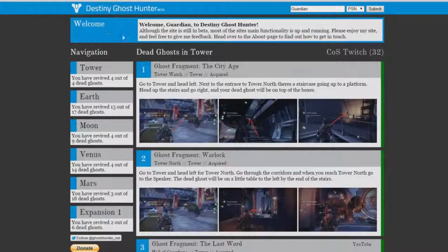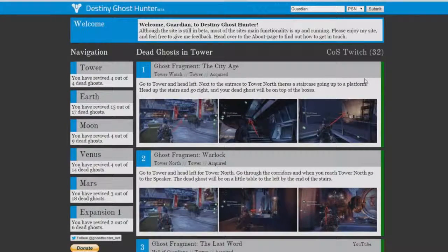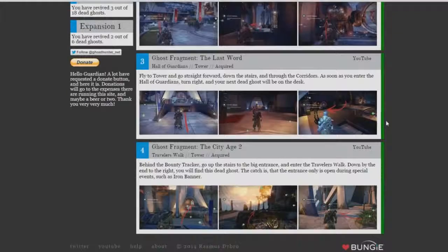Over here it's going to tell you: 'Welcome guardian to Destiny Ghost Hunter. Although the site is still in beta, most of the site's main functionality is up and running.' On the navigation bar it has the Tower, Earth, Moon, Venus, Mars, and Expansion. Each one will tell you how many ghosts you've gotten — so in the Tower, as you can see, I have revived four out of four ghosts.